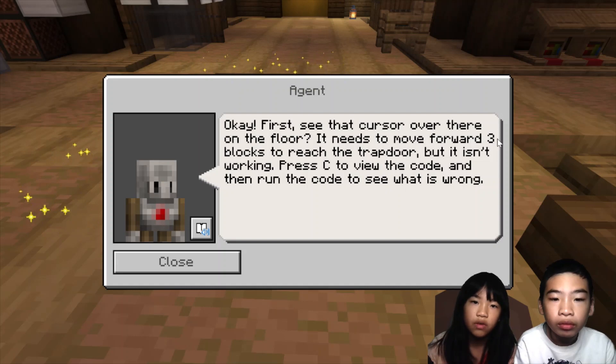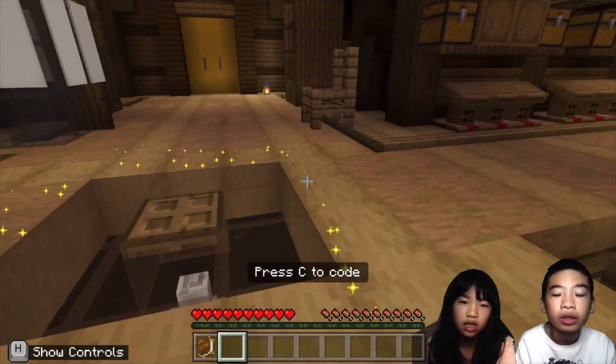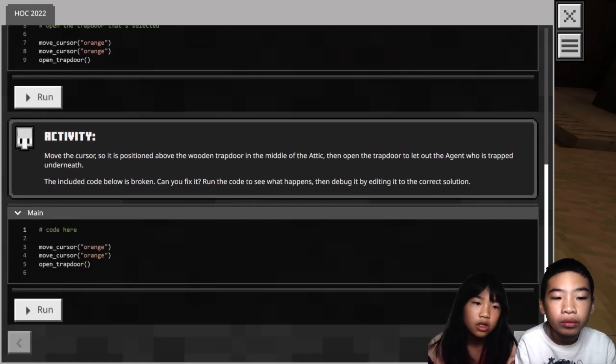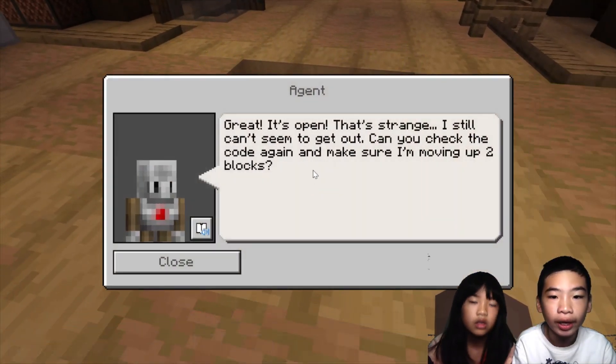First, see that cursor over there on the floor? It needs to move forward three blocks to reach the trap door, but it isn't working. Press C to view the code. So this is a cursor — it needs to go to the trap door and open it so the agent can come out. We just need to move forward three times and open the trap door. There are already two move cursor commands, but we need three, so we add one more — move cursor orange. Then there's the open trap door function, so it will open the trap door to get the agent out. Great, it's open!